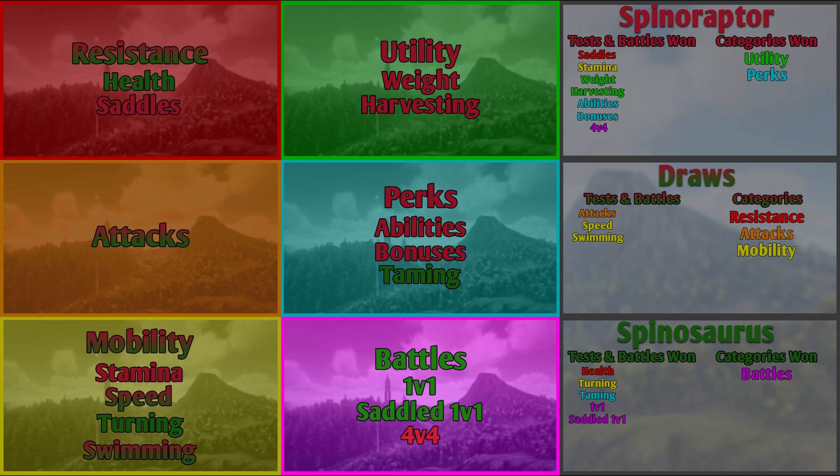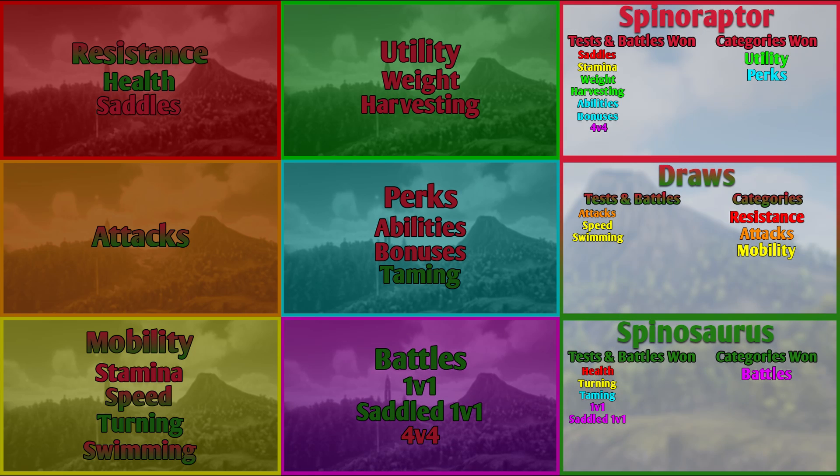Now that all categories are finished, it's time for the summary. The Spinaraptor won the saddles, stamina, weight, harvesting, abilities, and bonuses tests — 6 tests — and 1 of the battles. The Spino won the health, turning, and taming tests — 3 tests — and won 2 of the battles. The other 3 tests were draws.